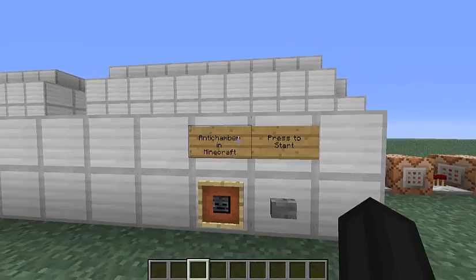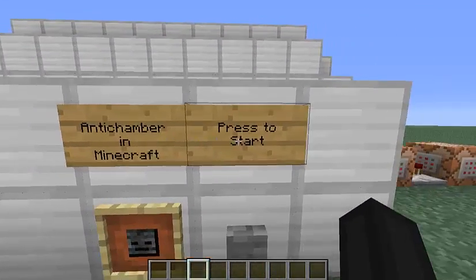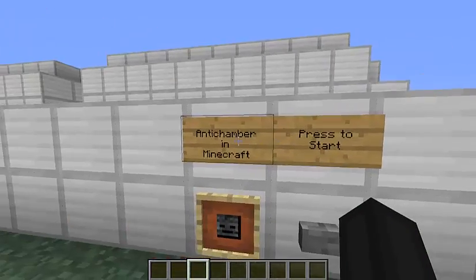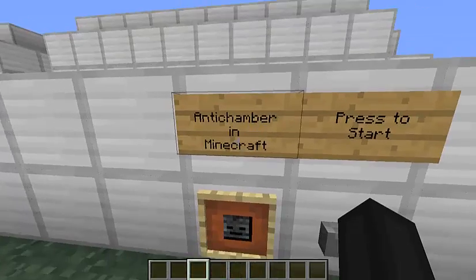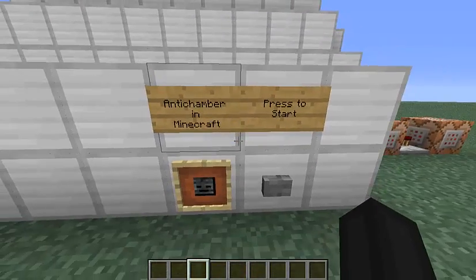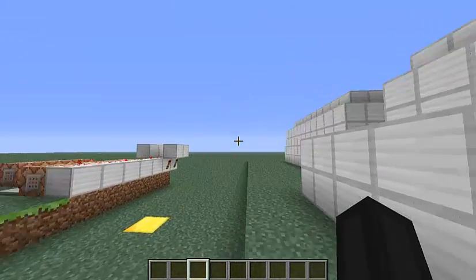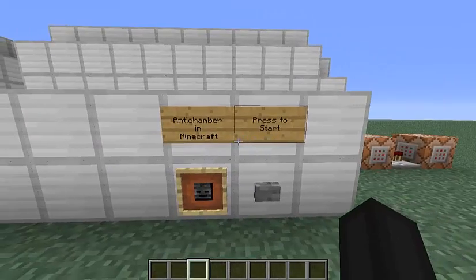In case you didn't know, Anti-Chamber is just a game where you're running around and seeing chambers, kinda like Portal, except you don't have a portal gun and there's no tormenting robot talking to you. Anti-Chamber more messes with your mind — when you walk down a tunnel and turn around, it's not a tunnel anymore. Everything changes.